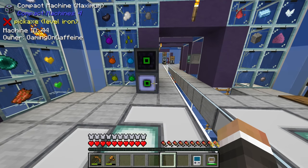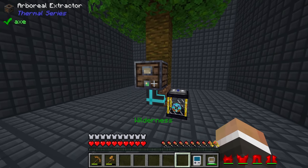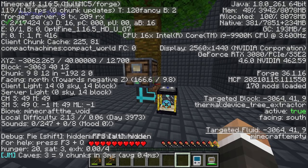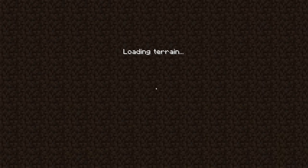In the last stream, we did get the mining laser set up, but we ran into a problem. If we head into this compact machine here, all of the compact machines by default start in the void biome. If you look on the left, about halfway down, there is biome Minecraft colon the void. It turns out if you put a mining laser into the void biome in this mod pack, the only ore that you get is iridium.